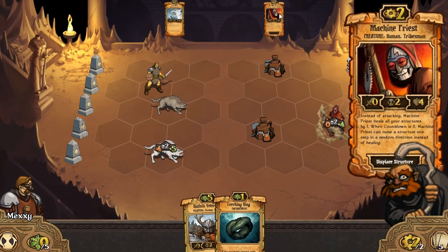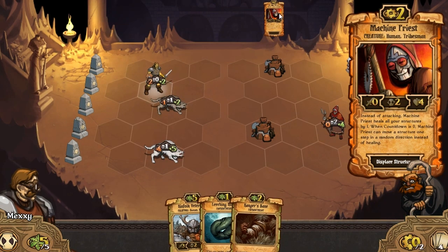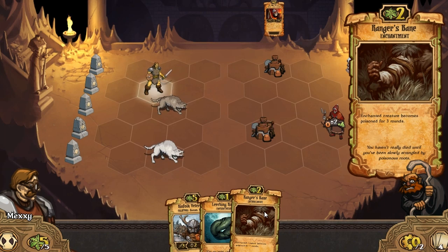What's he got now? Machine Priest - instead of attacking, Machine Priest heals all your structures by one. When countdown is zero, Machine Priest can move a structure one step in a random direction instead of healing. So he can either heal structures or move structures from tile to tile.